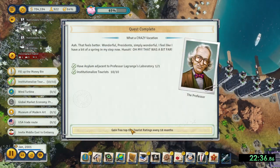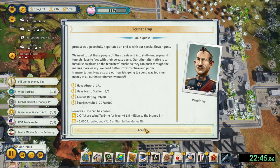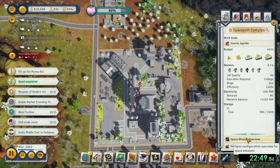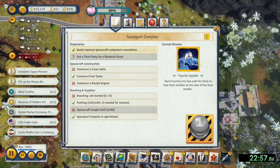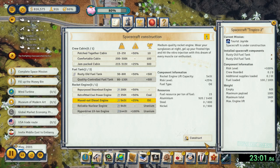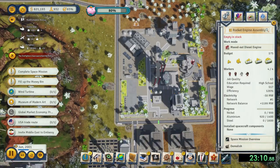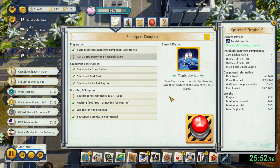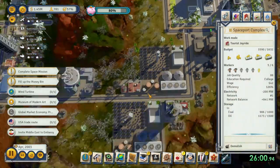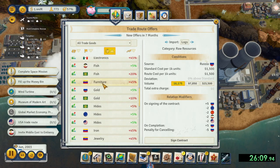After you get the 80 tourist rating, switch all your economy hotels' work mode to half room, which will effectively double your tourist space. The total number of tourists having visited your island is now the most important part of the piggy bank mission, so having as many hotel rooms as possible is key. Once available, build the jam-packed cabin in the spaceport along with the maxed-out diesel engine. Once you have 150 tourists on board, launch it. At this point you should be at about 95% of your total piggy bank, so click the piggy bank on the top line five times to get to 100%.